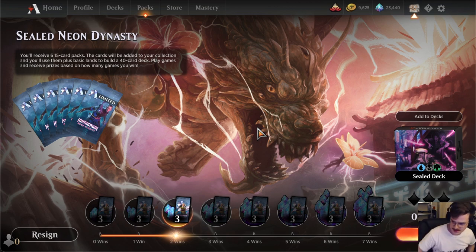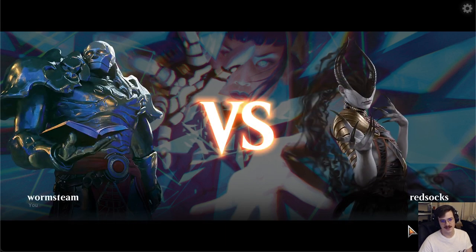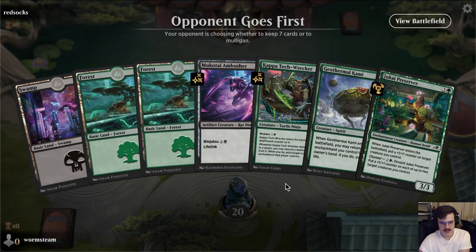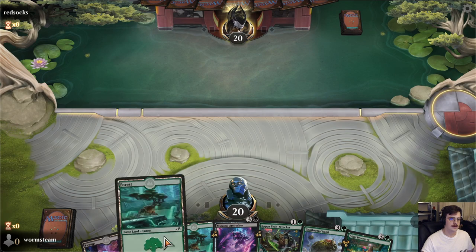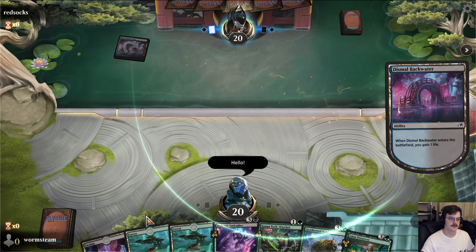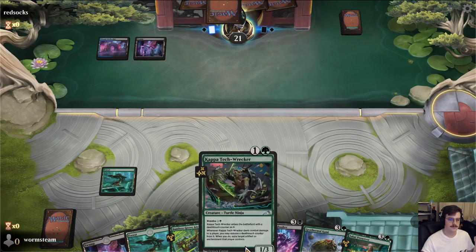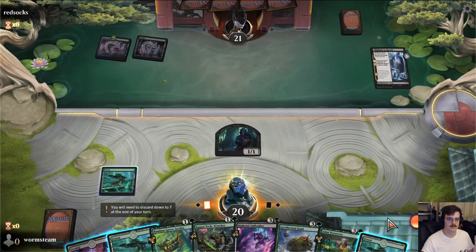Alright, I peed and I got more water. Here we go — game three, hopefully this one goes faster. Red Socks — you know, I never thought about it but that spelling is kind of hilarious to me. Alright, this hand's fine, very heavy on the four drops. I don't realize we lost audio there for a second — still new at this. Oh, we have an opponent mulliganing — I like to see that. Kappa, kappa. Oh boy — actually that's very good.